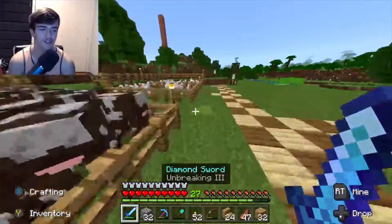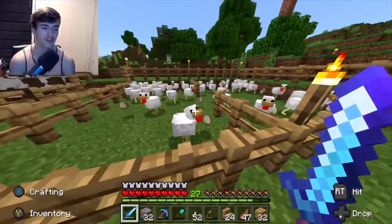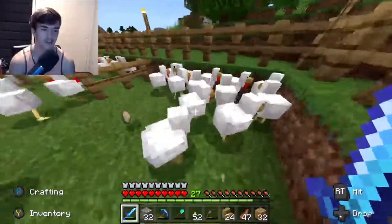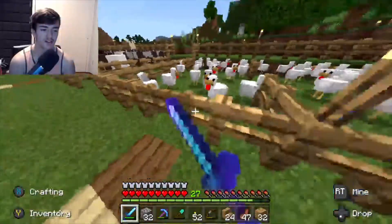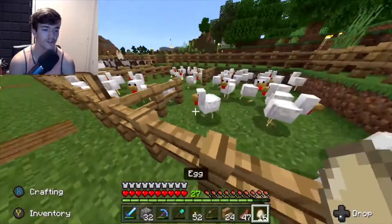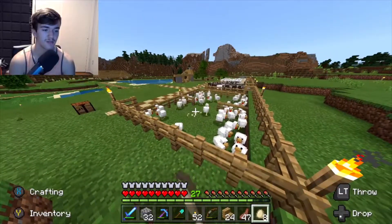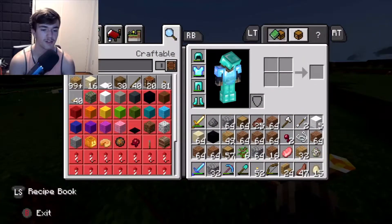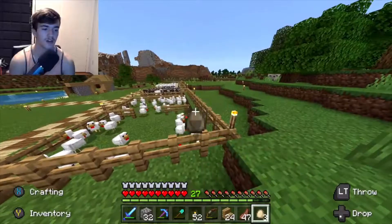I also made the executive decision that this pen right here — it was two separate ones, but I just made a hole in it and it's going to be like a big chicken farm. Instead of putting pigs in here because pigs have no use — all they have is pork chops. I'd rather have a ton of cows that give me steaks and also leather, which has so many different uses. I'm just going to kill a few of these chickens on accident trying to get some baby chickens. I need to breed them a few more times so I have unlimited supplies basically.